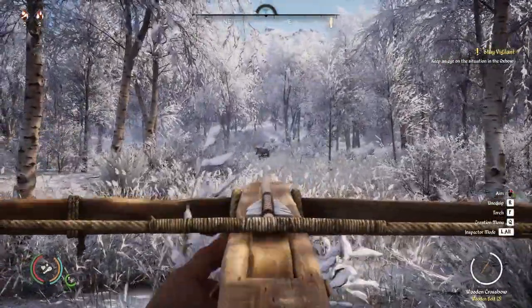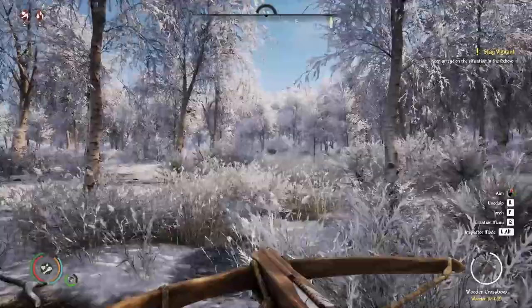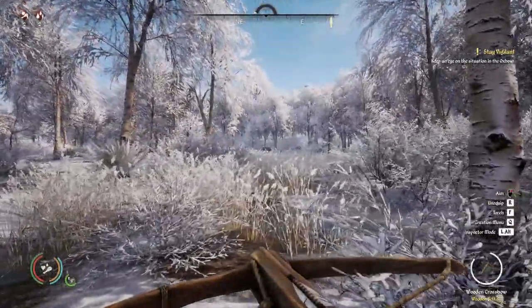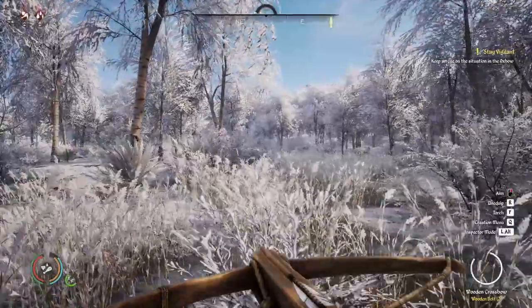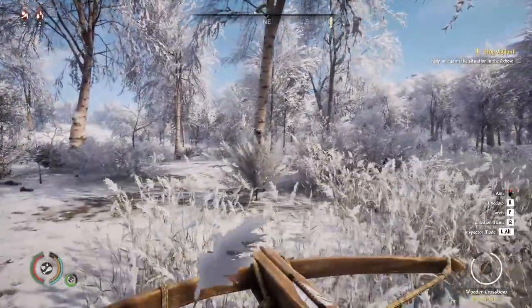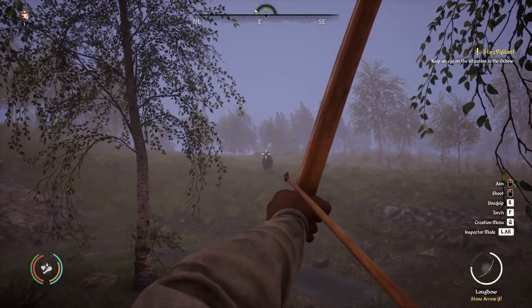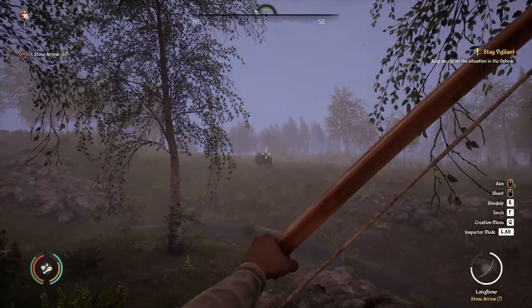I feel that crossbows are better only if you can take down the animal in a single shot, so as to avoid the long reload time needed for a second shot. This means you would probably need to have more expensive bolts, which would jack up the total cost. Bows on the other hand can be used very effectively even with simple stone arrows.